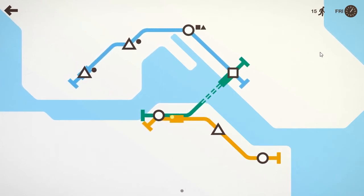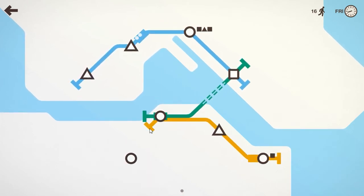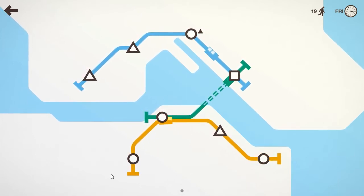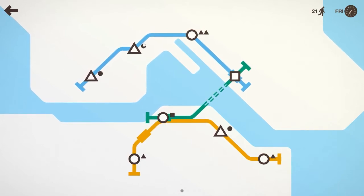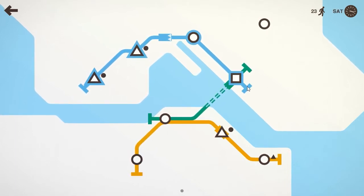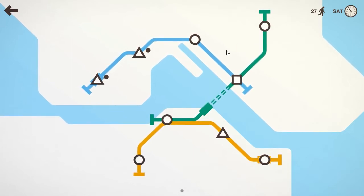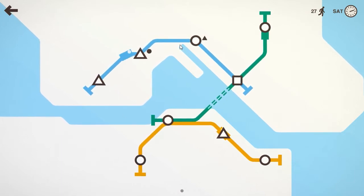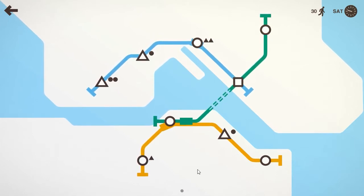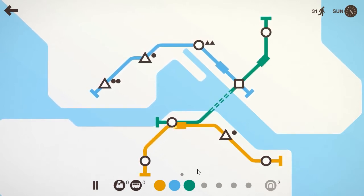It's the first week of the game and we've not got any real issues cropping up. I'm going to use green as kind of a connector line between the two rivers, and then yellow and blue as a base on each side. If we need to expand out further, I'll create new lines. The benefit of this strategy so far is that you'll only need one bridge, and we start with three, so this should keep us going for a while.